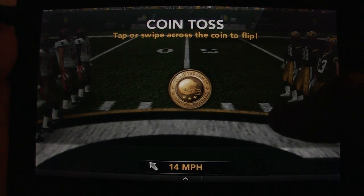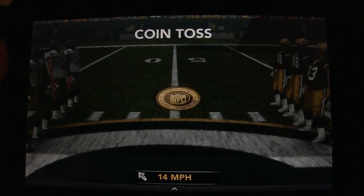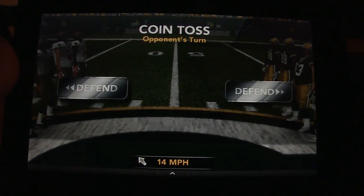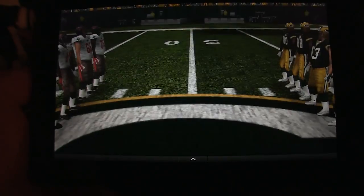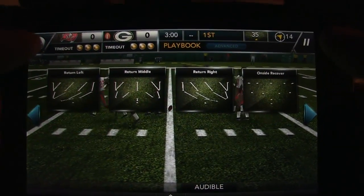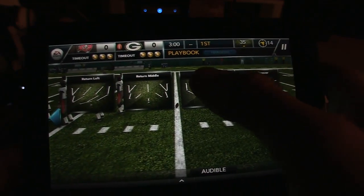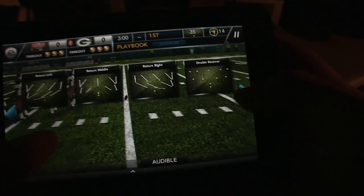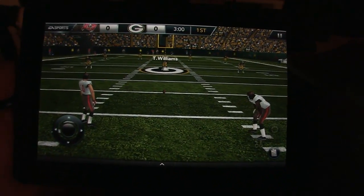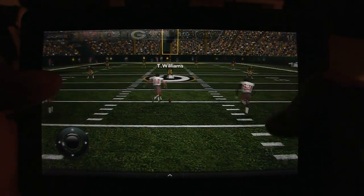And the coin toss — I will receive the ball. So if you've ever played a Madden game on basically any platform, it always gives you a playbook with different plays to choose from, whether you're returning, on offense, or on defense. Kicking is the same kind of deal — I'll show you later once I get the kick.